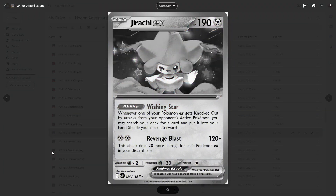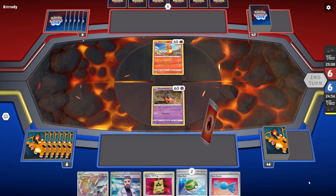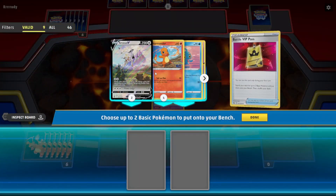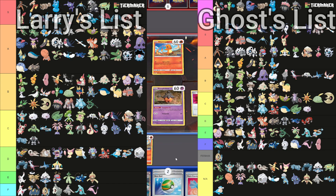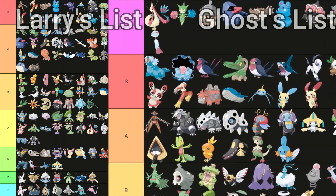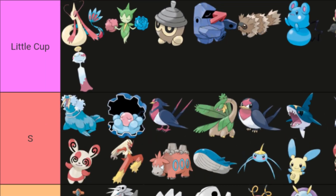Meanwhile, Ghostfish, the other judge, had a completely different view of the product. This might actually fix the main problem of prize cards' existence. And it's really interesting seeing how different their views are on the set as a whole. If you take a look at their tier lists, you can see a very drastic difference — mainly because Ghostfish made an entire extra tier based off of how busted I made some of the cards.